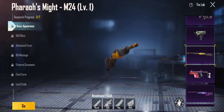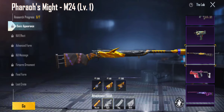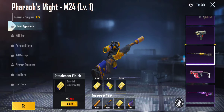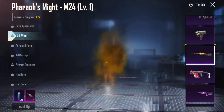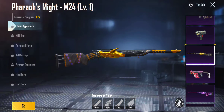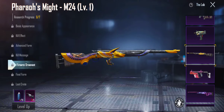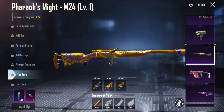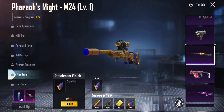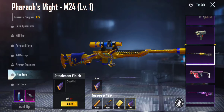Then we got the Pharaoh's Might M24. I like the kill effect — it's black and orange again. Basic appearance all decked out. Care effect. Advanced form — we just added a little paneling and a little blue. Then we got kill message — that's a nice one. I don't really like the firearm ornaments, but that final form — gold, black, and blue all together — that is fucking lit, dude.